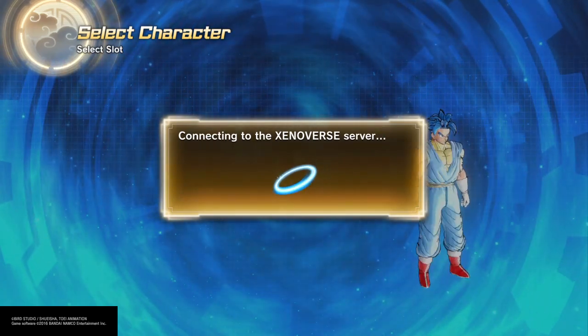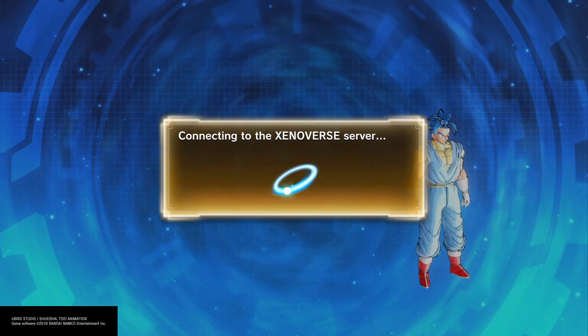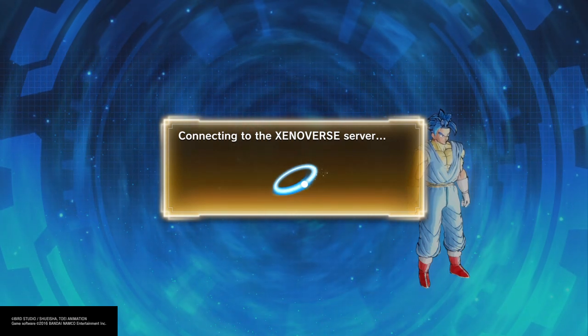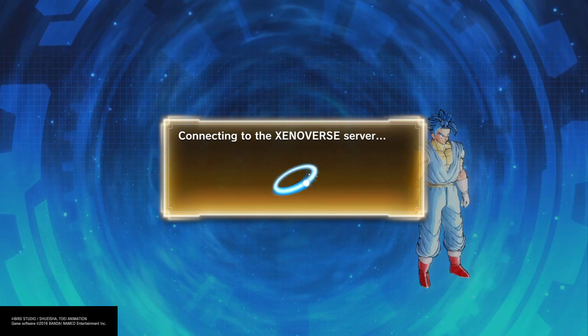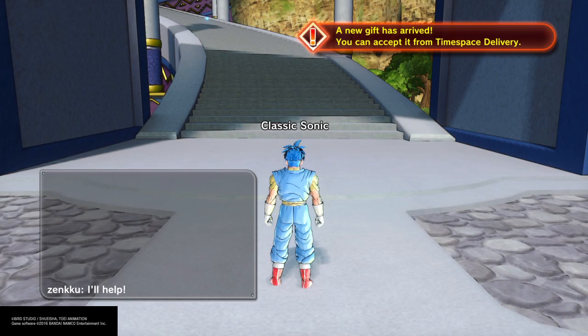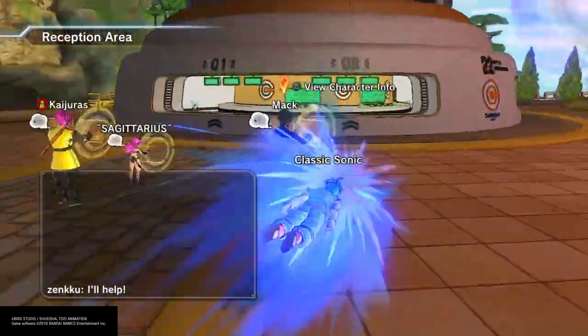If Xenoverse 3 happens, you already know what character I'll do next — you guys already know. The one and only — maybe Shadow. Who knows, we'll probably have Shadow in Xenoverse 3. Or your boy me, Racer the Hedgehog. But they're probably gonna do it on newer consoles instead of the PS4, which is gonna be more sad. All right, now we're on Sonic.